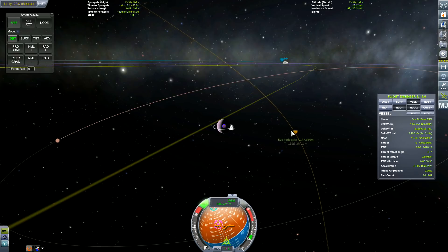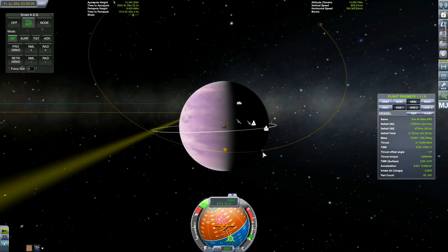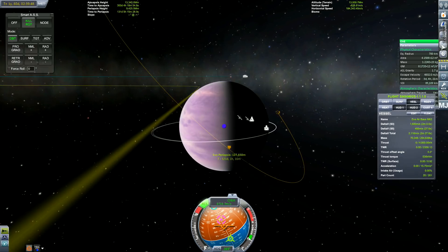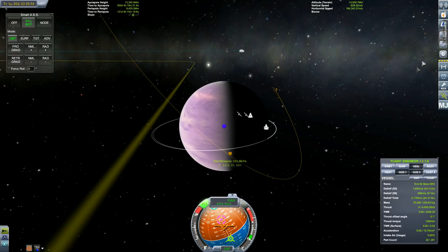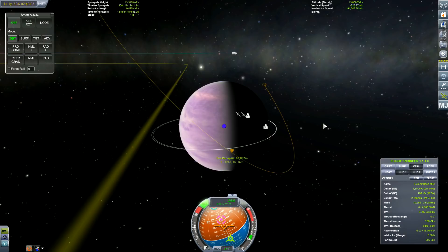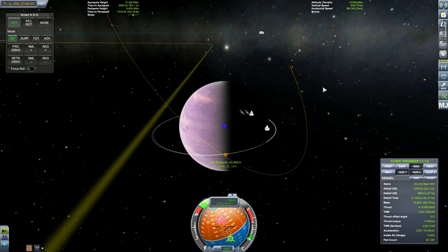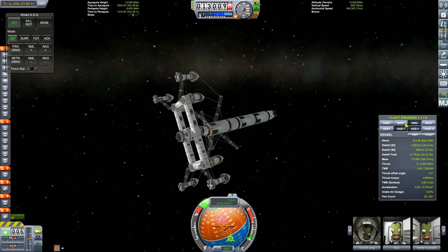As we get our encounter with EVE and enter the atmosphere, basically what I want to do is use the heat shields to do an air-braking manoeuvre. That means you use the atmosphere of EVE to slow the craft down to get into orbit, or you can use it to land as well. It saves a lot of fuel, but we do have plenty of fuel anyway.